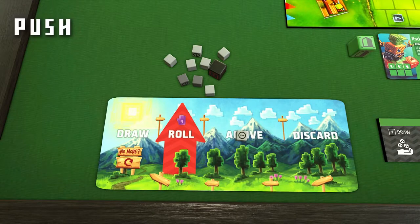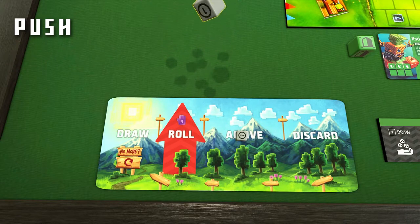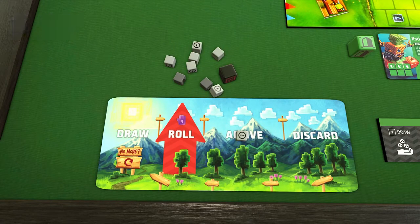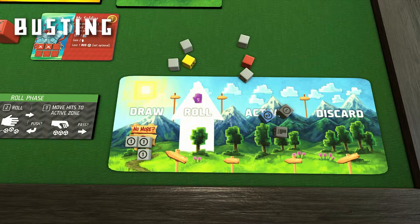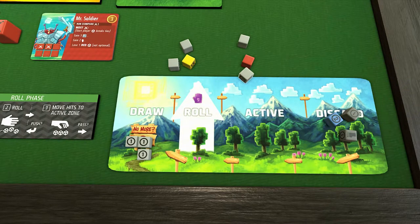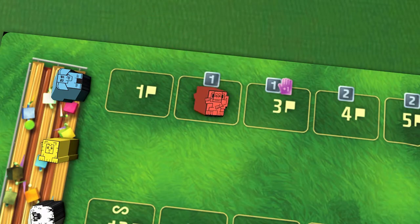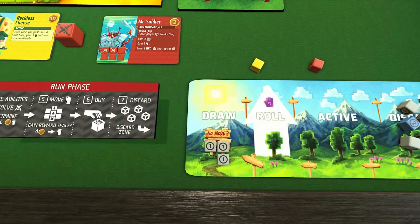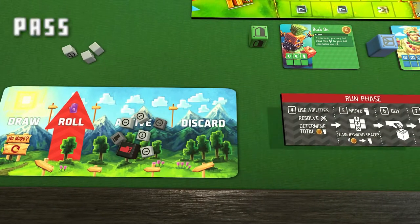Next, choose to either push or pass. If you push, roll the remaining dice again. Be careful though, because once you have three or more dice in your active zone, you bust if you roll all blanks — immediately moving all your active zone dice to the discard zone, along with as many dice from your roll zone as you choose. Then you'll advance your fan track runner one space before flipping your phase token to the run phase. If you pass, leave all your dice where they are and flip your phase token.